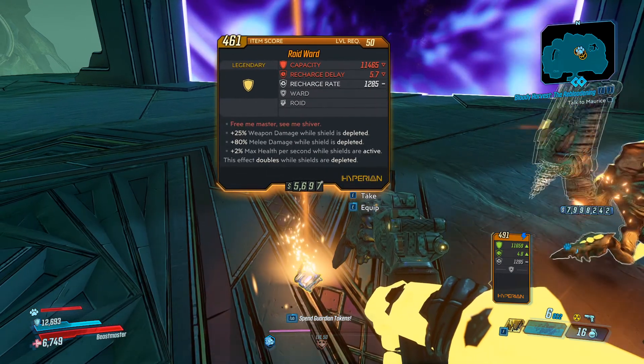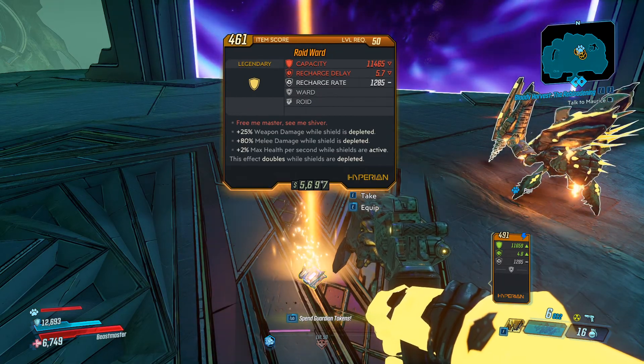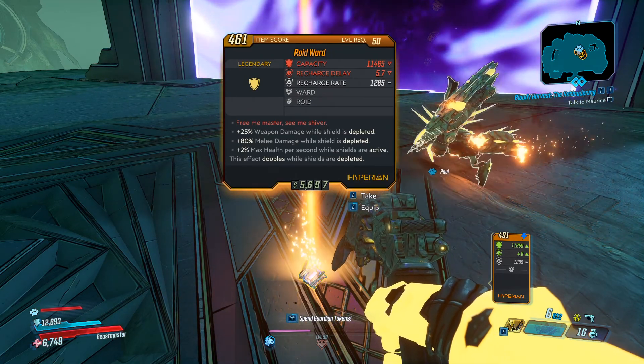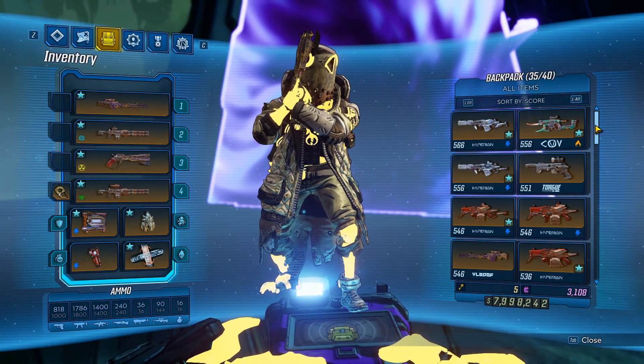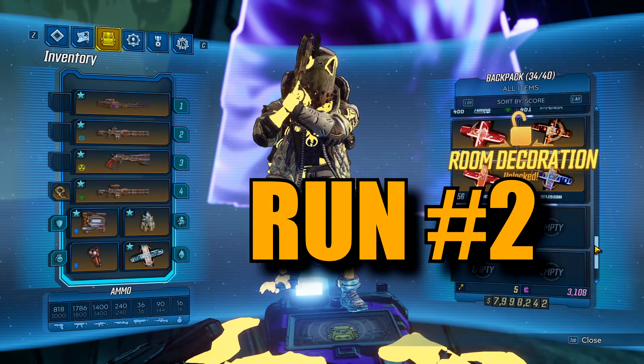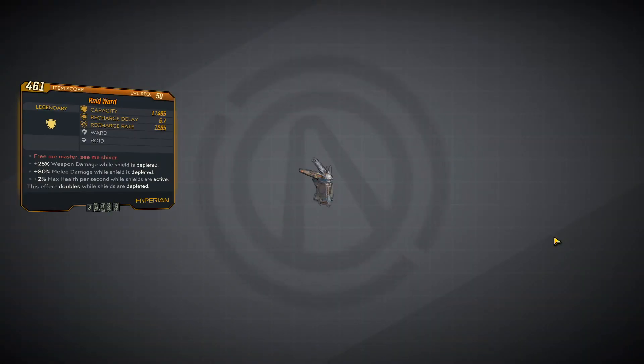Melee damage when shields depleted, max health per second while shields are active, and the effects double while the shields are depleted. So this shield is awesome for melee builds. Good luck farming it! If you'd like to see more no-bullshit farming videos, make sure you guys like, share, and subscribe. Flip Bros out.